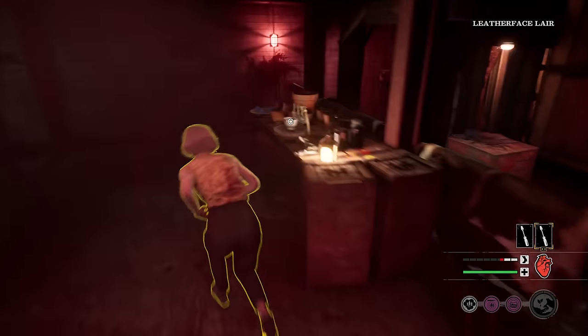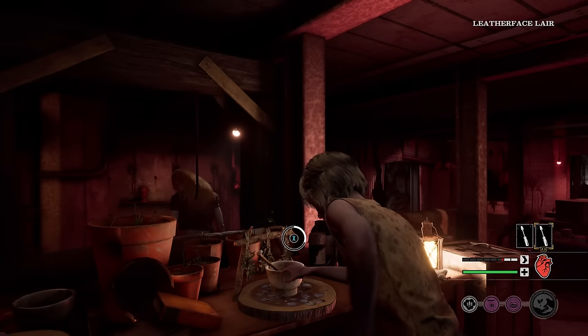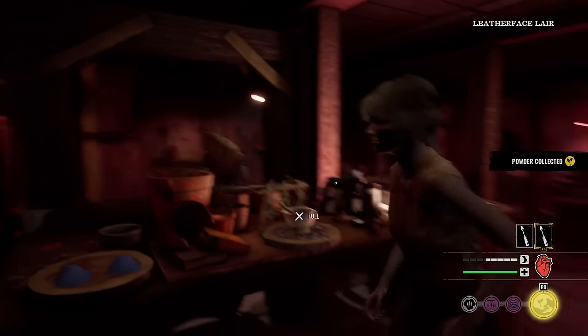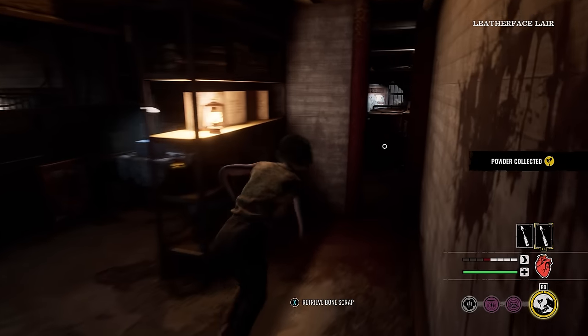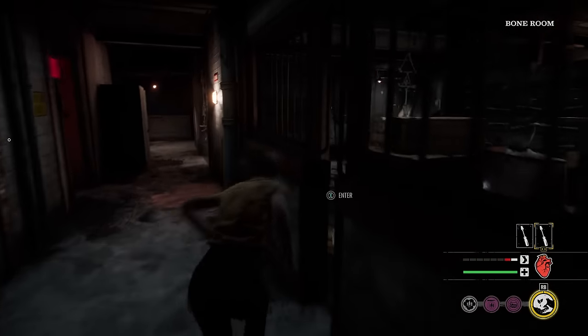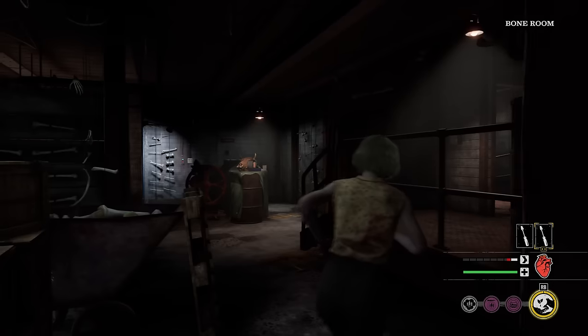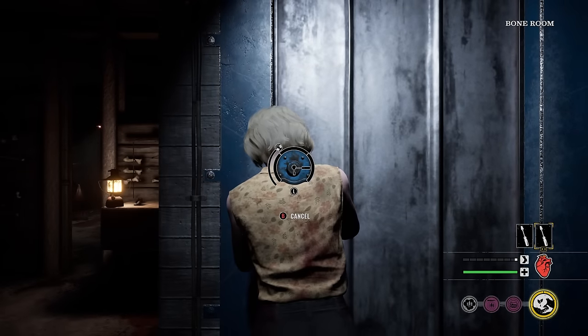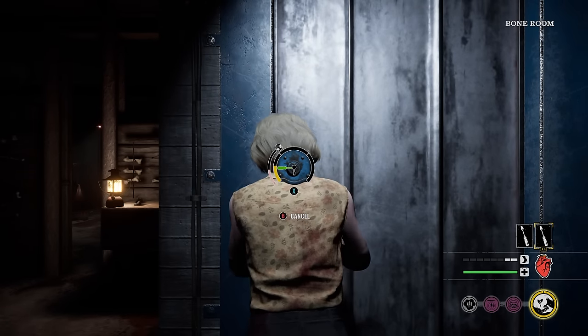Let's go collect the poison powder — excited for this new update. Connie's just chilling out. We're gonna collect our powder and escape from the bone room. We're up against Johnny, Sissy, and Cook. Teammates are Leland, Anna, and Julie. Let's do this — I don't have fast hands, it's gonna take me forever to open this door.